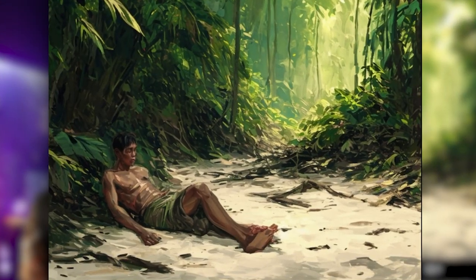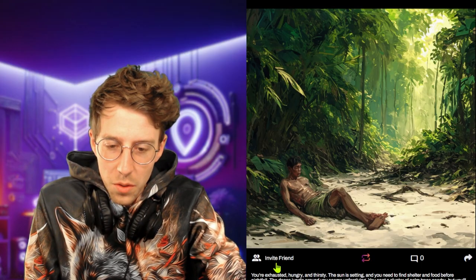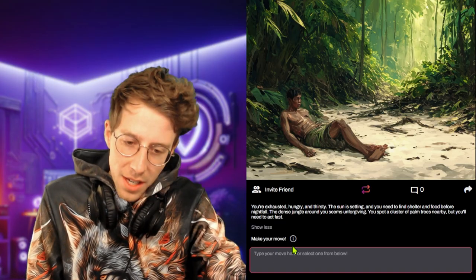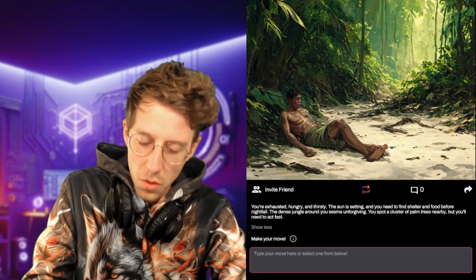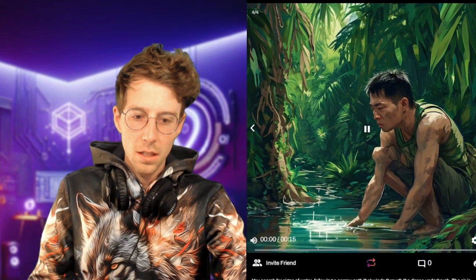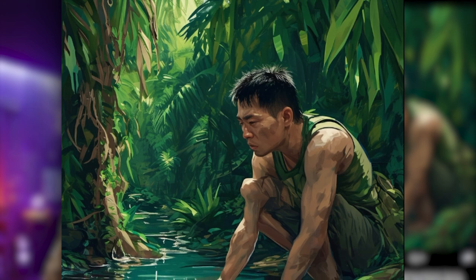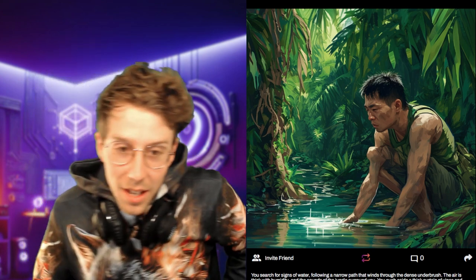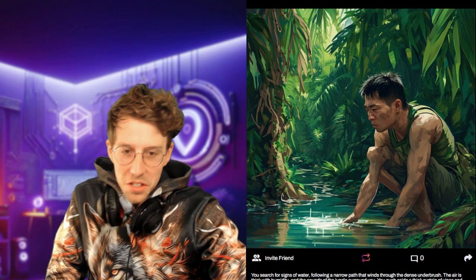You're exhausted, hungry, and thirsty — the sun is setting and you need to find shelter and food before nightfall. You spot a cluster of palm trees nearby. Our first job should be to find something to drink, so we look for a fresh water source. Searching for signs of water, following a narrow path through dense underbrush, we push aside a thick curtain of vines and find ourselves standing at the edge of a narrow stream. Easy enough!